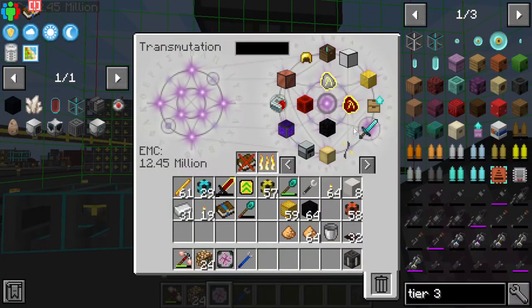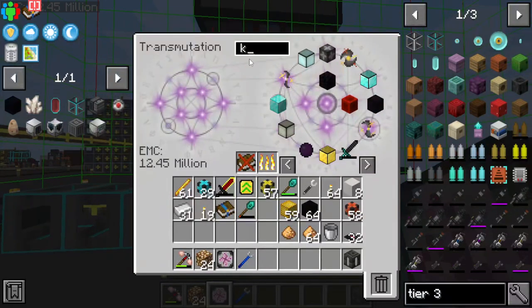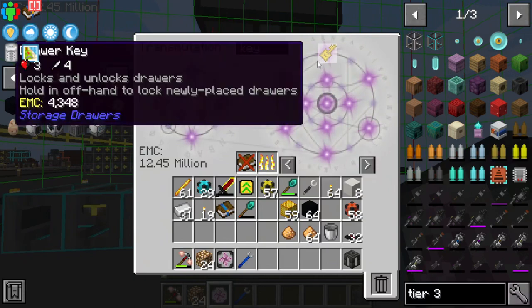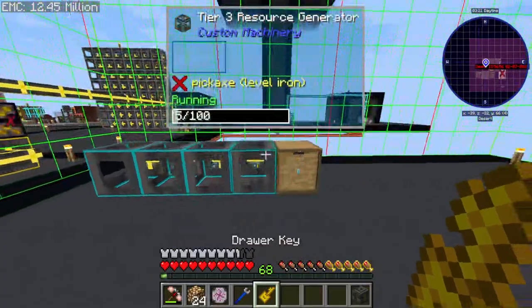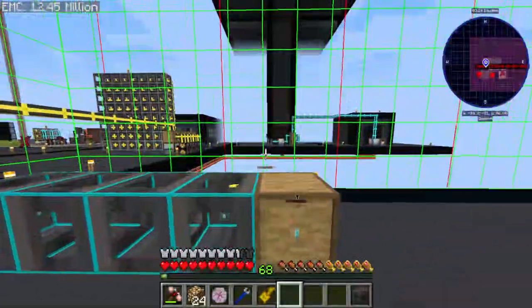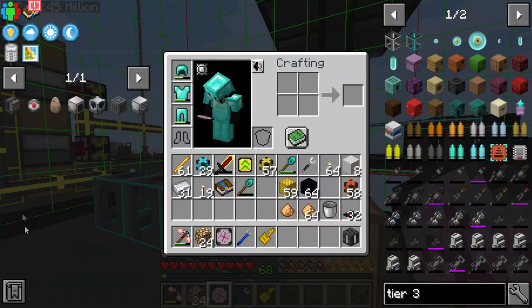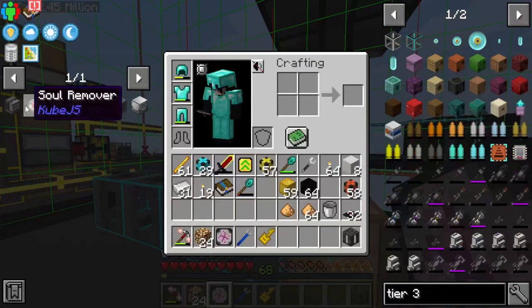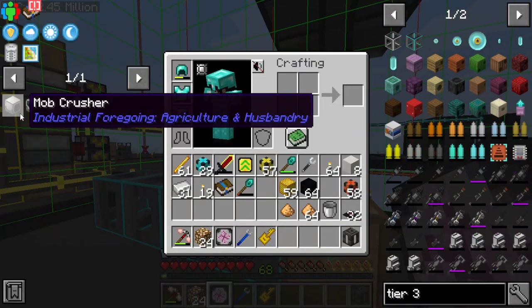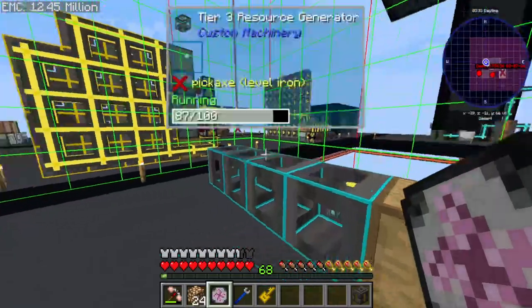Now we should be able to get whatever we need — like osmium, platinum. It is really unfortunate that all the resources on this side are not EMC-able, so we're gonna have to set up a lot of these things moving forward. We can actually get rid of essentially everything now. I don't remember why I wanted this, but it's not my problem now.